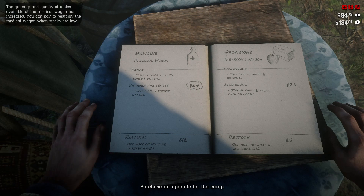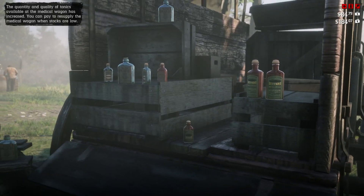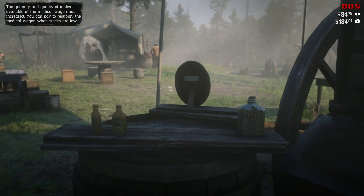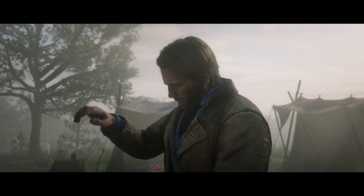I'm gonna go with the medicine upgrade which you can see on the left hand side — that's gonna cost 24 dollars. This is pretty much what happens: you build out your area of the camp and suddenly you've got a new place in the camp to get provisions. This one is run by Mr. Strauss.